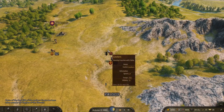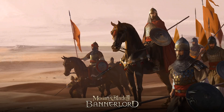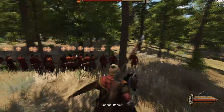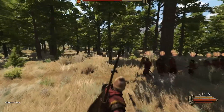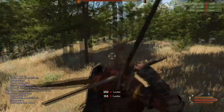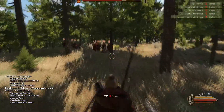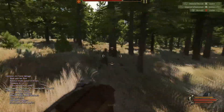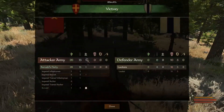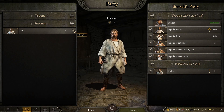We've run into some looters — thirteen of them. Let's run them down, because now with our horses we can run down pretty much anything. Here we go with our big army. Charge! He's down, and he's down. I got four kills there apparently. So we've captured three looters.